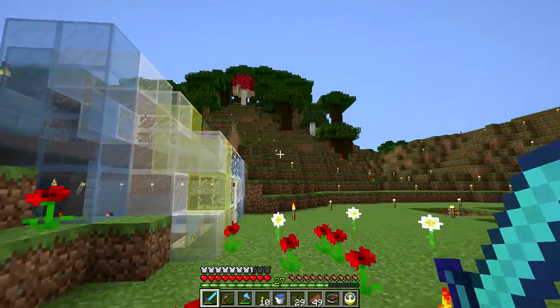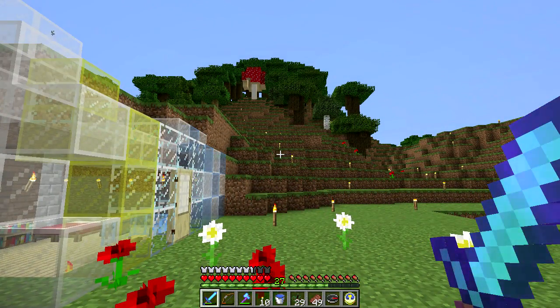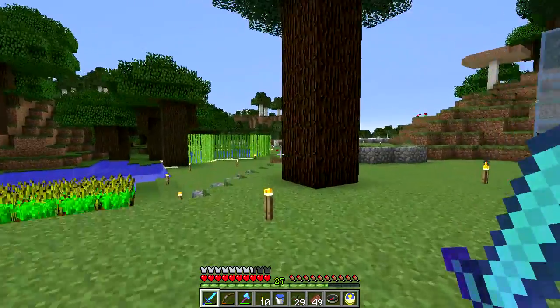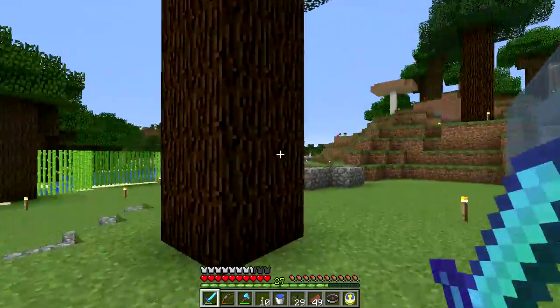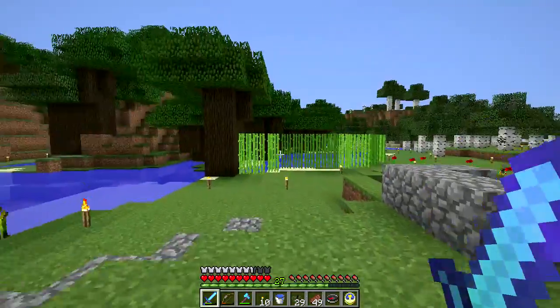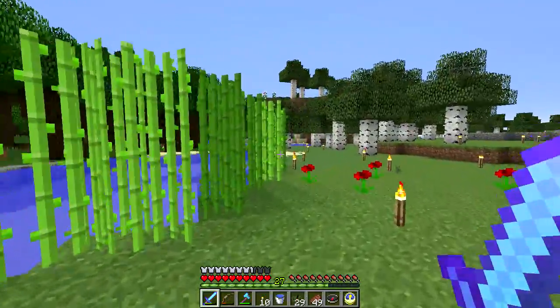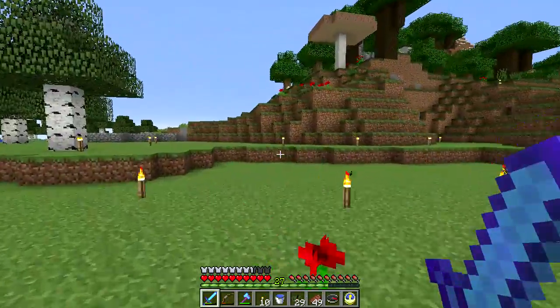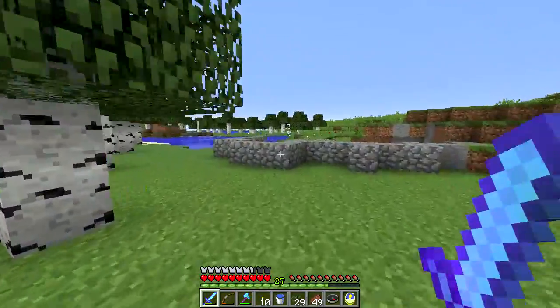We're right next to this roofed forest. Our house itself is in a plains biome, and we have a lot of swamps around — swamps over there, swamps over there, swamps over there. It's just swamp crazy. I've got the sugar cane growing so we can have paper for books to make the enchanting area work. There's another pool of lava right here too.